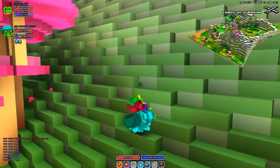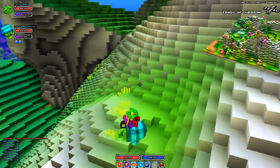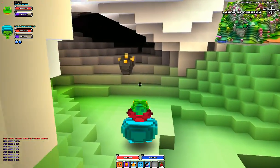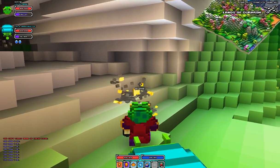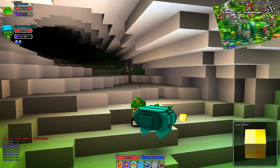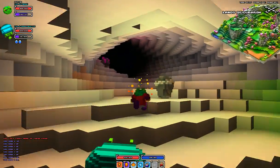Some insect guards there. I thought there was a way in down here — right here it is. As you can see, there's a gold deposit here. Break that down and it gives you gold nuggets. The gold, silver, and iron nuggets you actually have to smelt down to get the cubes. And here's a silver one — same thing. Some iron.